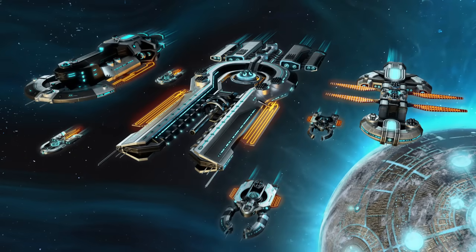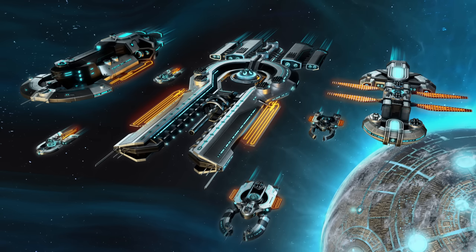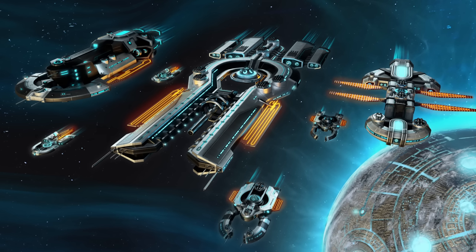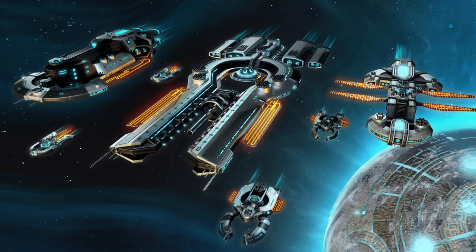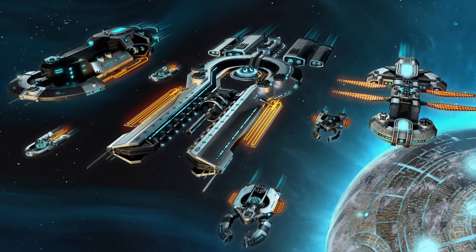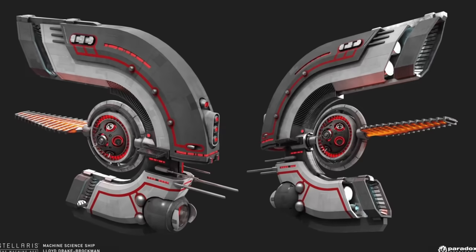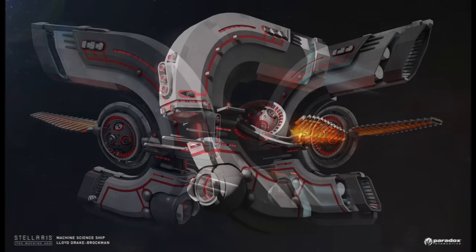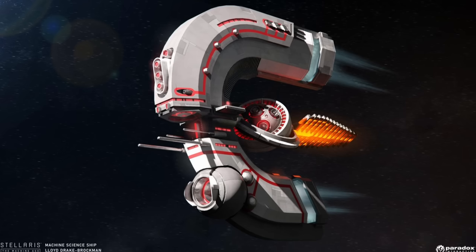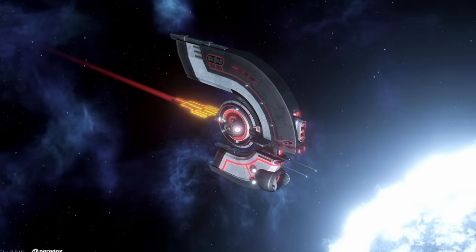Finally, robots are getting their own dedicated ship set, because the Machine Age would be incomplete without ships for machines. These ships are designed to appear like they're operated and inhabited by synthetics — on most designs you can see an AI core in place of a traditional bridge. They also have far fewer windows than most ships, implying a high level of automation. A key design element is large glowing radiators to dump excess heat into space — I initially thought these were solar panel arrays, but they make much more sense as radiator fins transferring heat via radiation, since in space you can only dump heat through radiation, not conduction or convection.